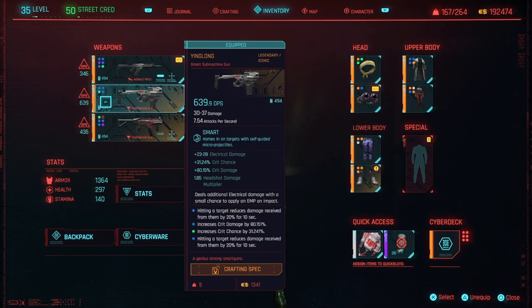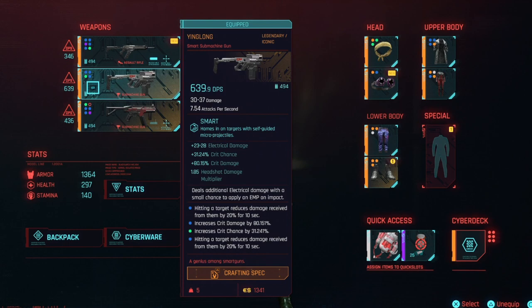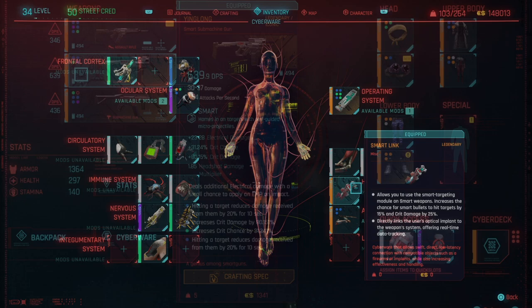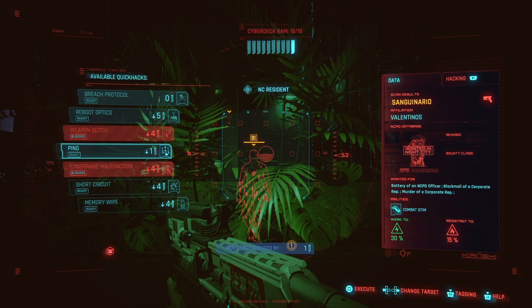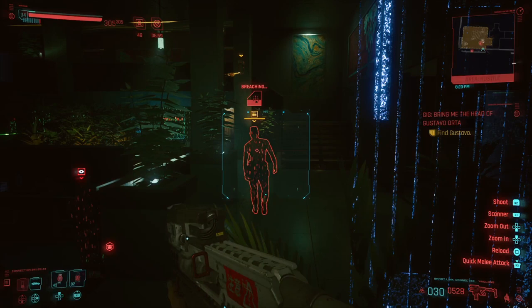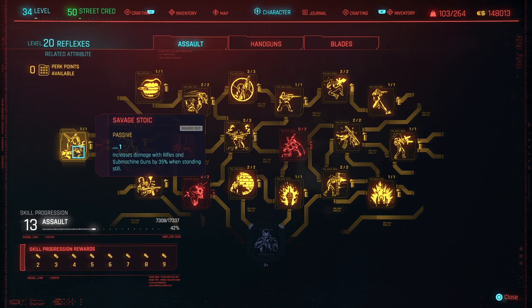The next gun I'm going to show you is the Yinglong Smart Rifle. This is the loud option of the build — if you use this you're gonna be taking out enemies without even having to get behind cover. Because it is a smart rifle, make sure you pick up the cyberware Smart Link to make it work the best. It is an iconic weapon so it has a chance to let out EMP explosions as you finish off an enemy. With the Yinglong you're gonna combine it with the perk Savage Stoic, which gives you a 35% damage bonus if you're standing still.